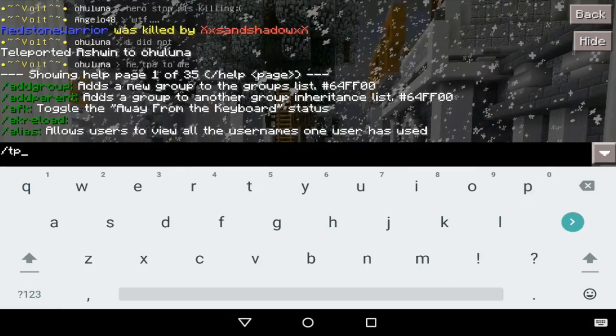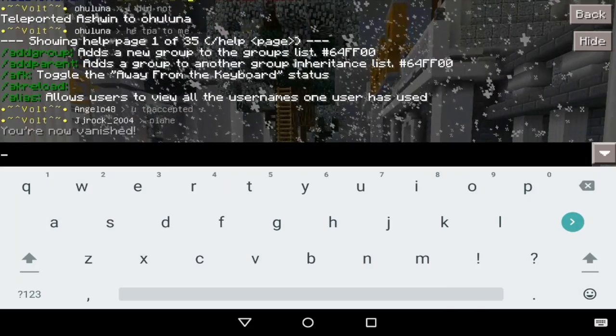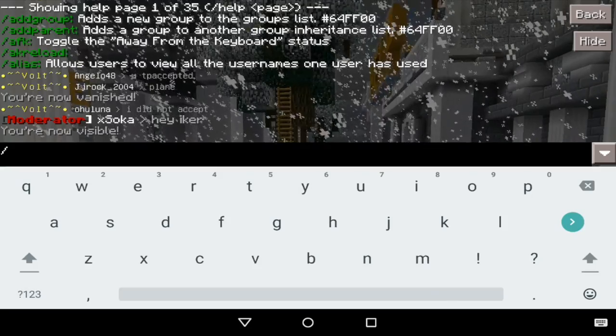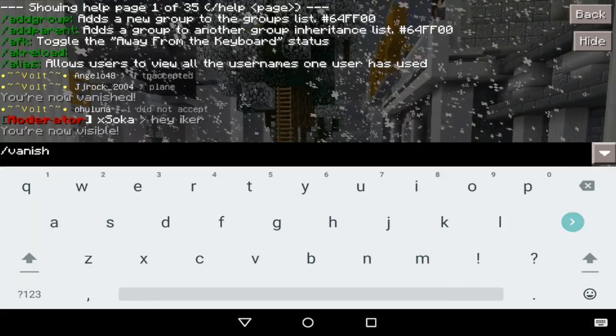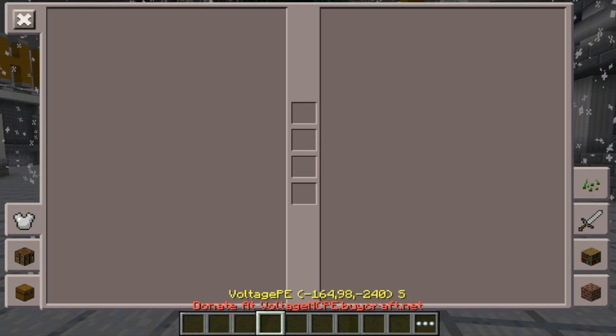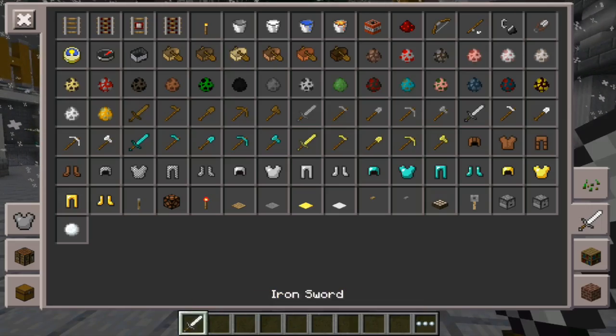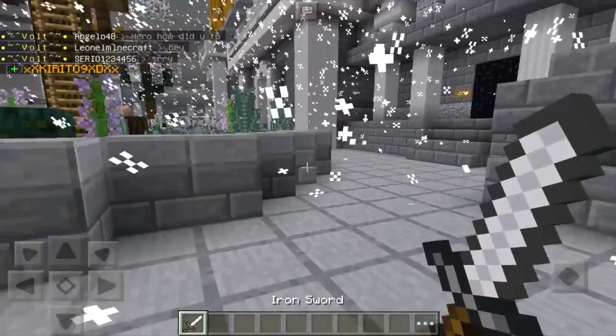Basically you will need a server, you will need a vanish plugin, and you will need yourself. Don't lose yourself. Now that you have the vanish plugin — which will be in the description below — all you have to do is type /vanish. Everyone on the server can use this.